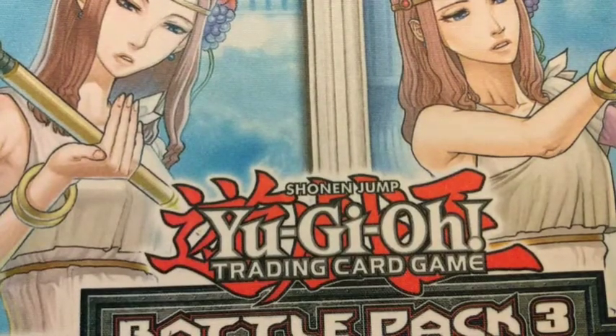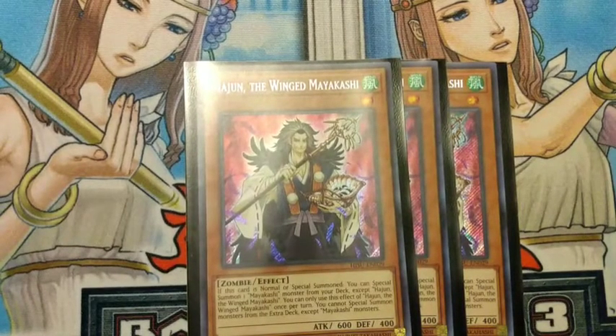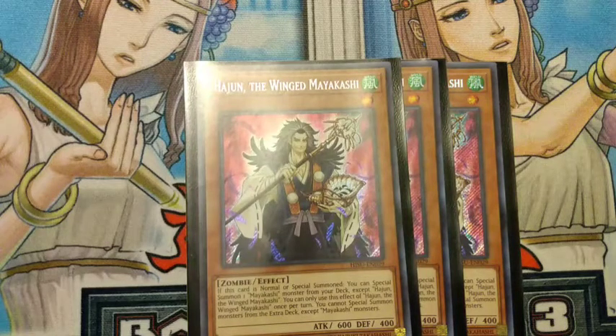To start it off we have three Hanzu. Hanzu is one of the best starter cards in the deck — it basically allows you to get your Maikashi monsters out of your deck. When you normal or special summon him, you can special summon one Maikashi monster directly from your deck except for himself. All Maikashi monsters have a stipulation: while any Maikashi monster is on the field you cannot special summon any monsters from the extra deck except for Maikashi monsters.